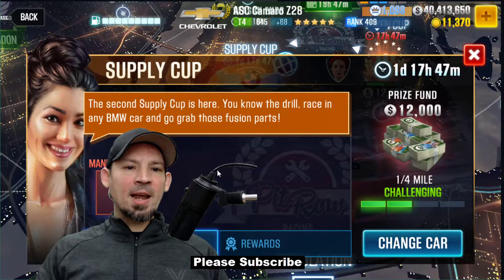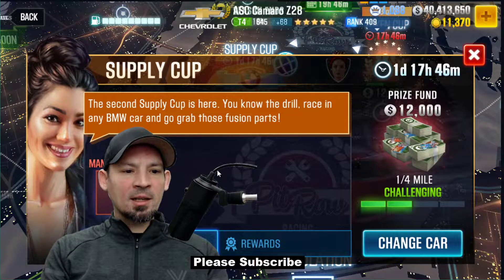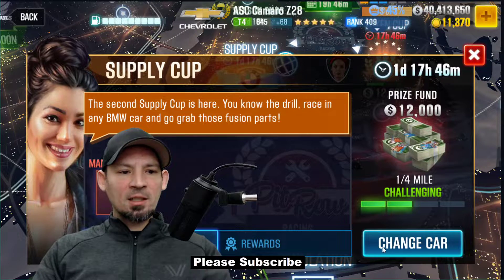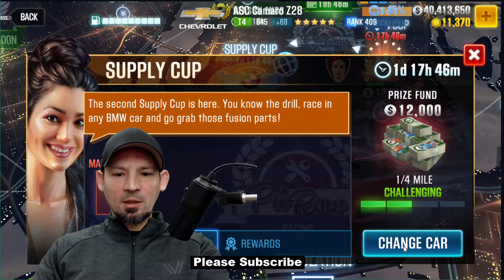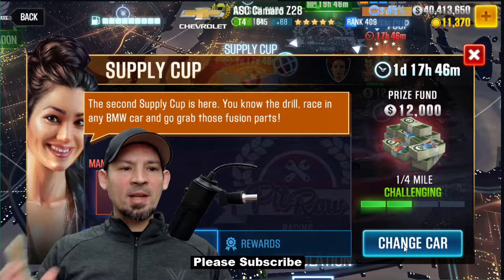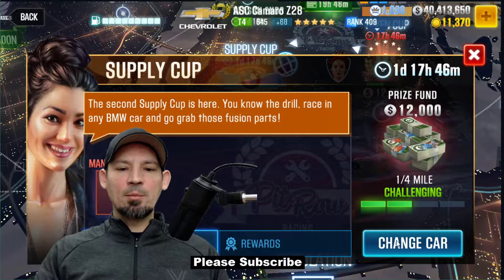Usually, whatever manufacturer this season's Prestige Cup car is for is the manufacturer the supply cups are going to be. For example, this season it's BMW. Next season it's going to be Maserati, so next season you'll be able to use any Maserati in the supply cup, just like this season I can use any BMW.